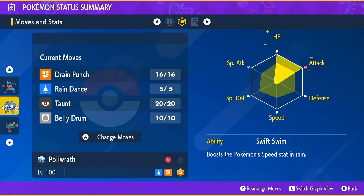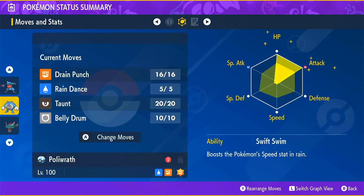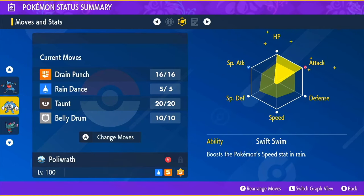I chose HP because we're going to keep healing up when we use Drain Punch and with our Shell Bell. Our moves are Drain Punch, Rain Dance, Taunt, and Belly Drum. For Drain Punch, make sure you PP it up to the full 16, given that it's our only attacking move. Depending on your partners and how Incineroar is behaving, you may need most of those to get through this raid if you are doing it solo.